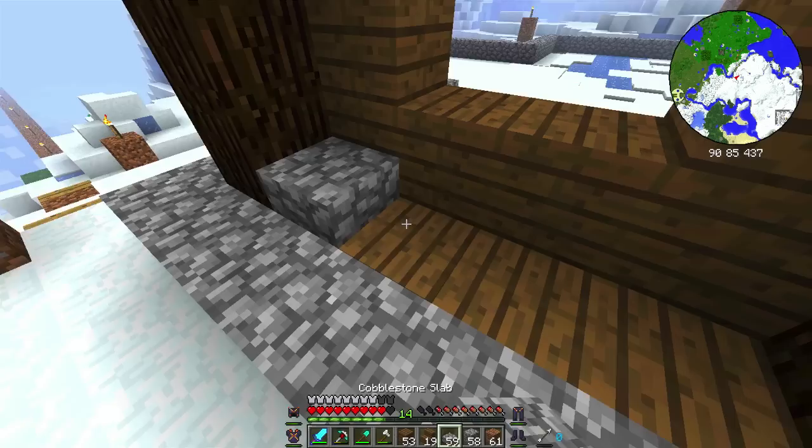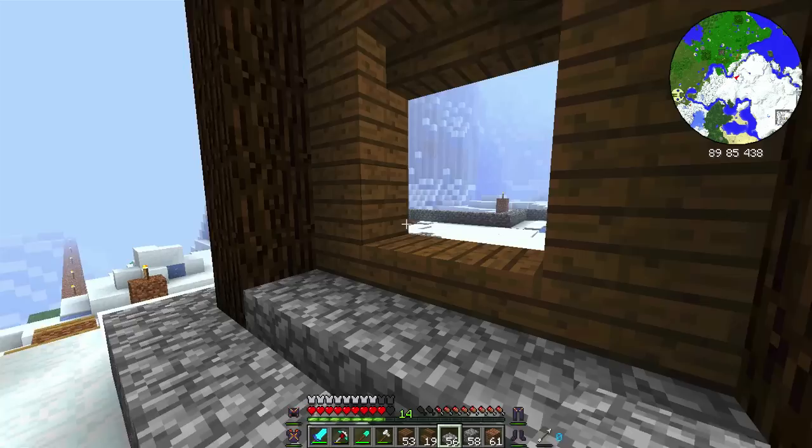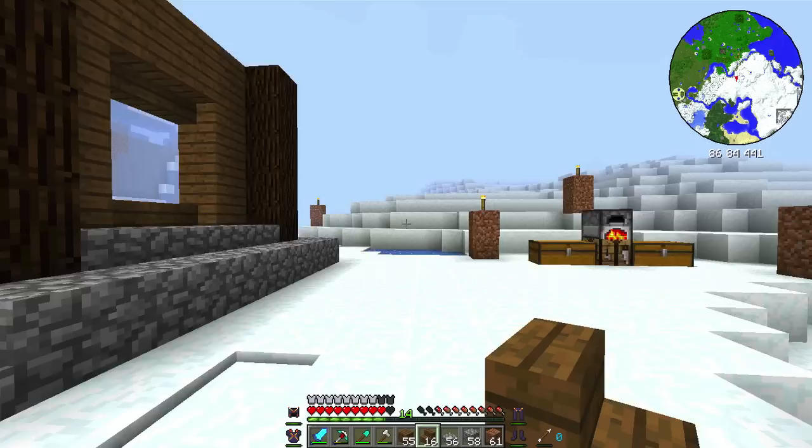The more extra layers you can add to your house, the better. Do upside-down staircases like this, add different layers of foundation — the more that house is going to look awesome. And we've got our glass cooking over there, so we can put some windows in these eventually.